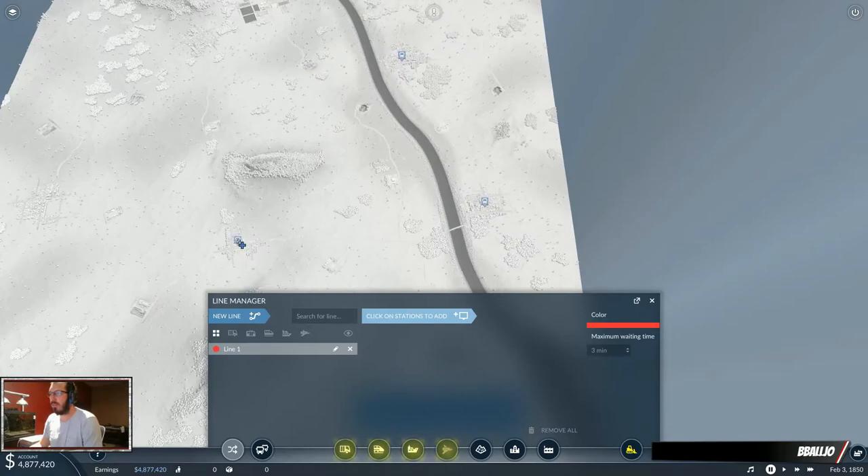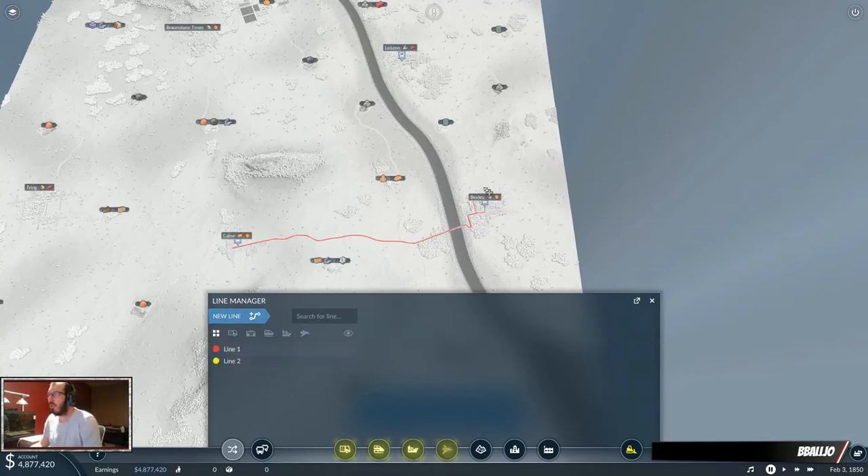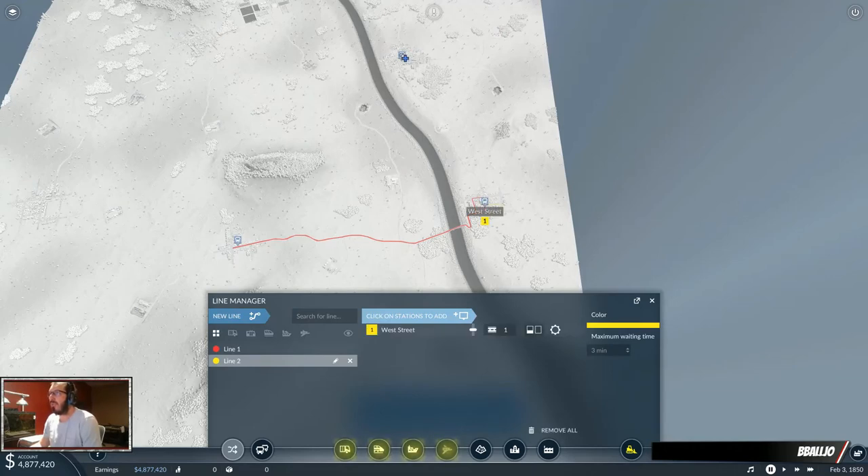Once you have those set up, set up your lines. I would recommend a point-to-point setup. Point-to-point just means from A to B, but not A to B to C and back to B. You do that so that you don't have passengers going from A to C through B while you're not picking anyone up in B.